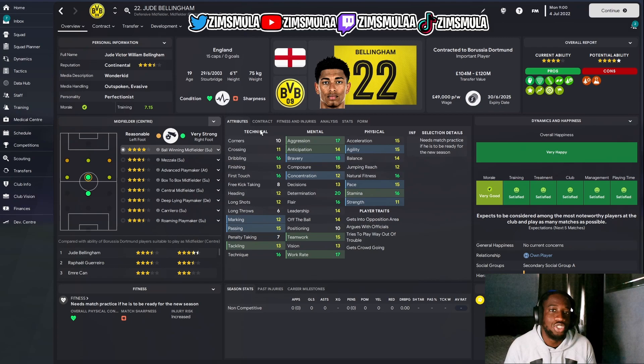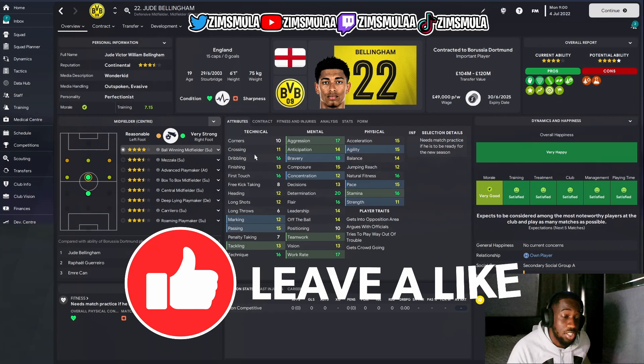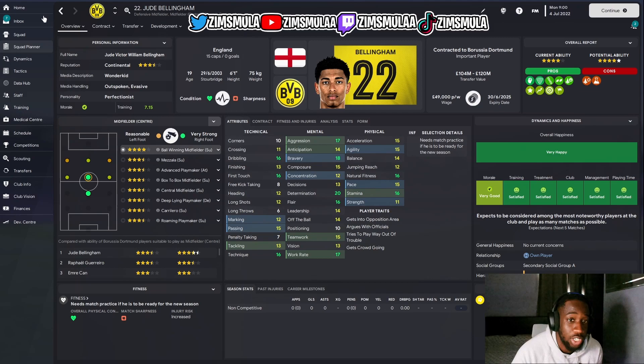Today's career simulation is on Jude Bellingham, the Birmingham wonder kid who's currently at Borussia Dortmund. He was flagged straight away as a perfectionist with 20 determination — I love determination as an attribute. At 19 years old he's already got four player traits. We're going to simulate 15 years ahead, meaning he'll be 34. The guy could end up anywhere — PSG, Real Madrid, Barcelona, Liverpool, Man United.